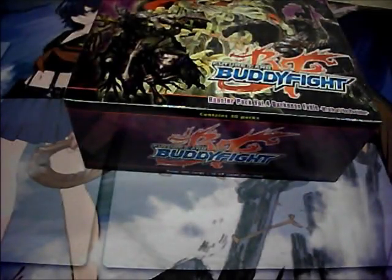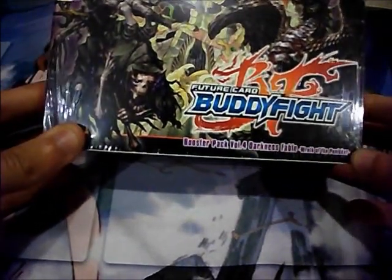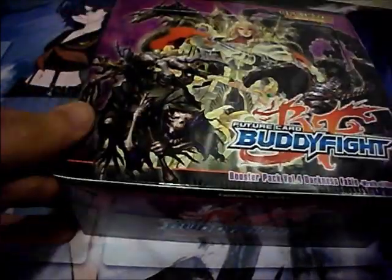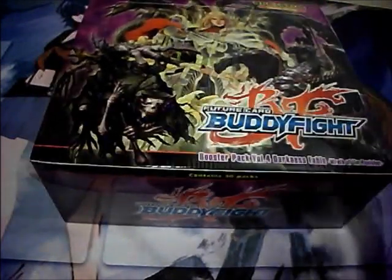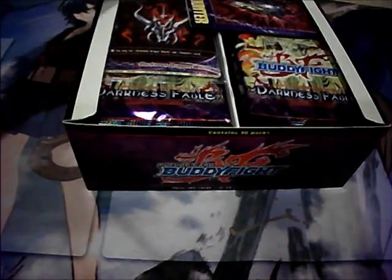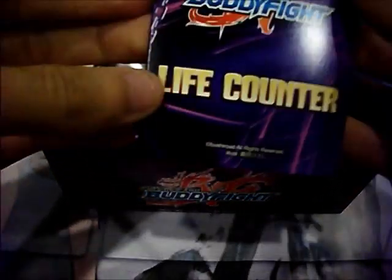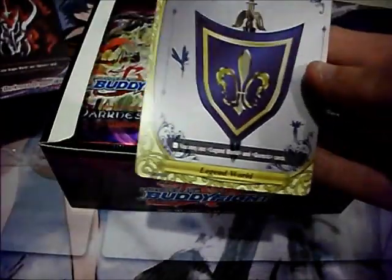What is up guys, Chee from ATXCCG here bringing you a booster box opening for Booster Pack Volume 4, Darkness Fable, Wrath of the Punisher. Today is Friday and it just came out so I figured I might as well do a box opening. This features Dragon World, Legend World, and Darkness Dragon World. We got a live counter for Darkness Dragon World, and the flag for both Darkness Dragon World and for Legend World.